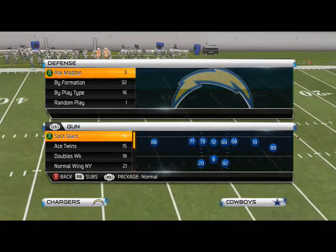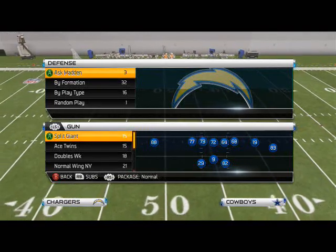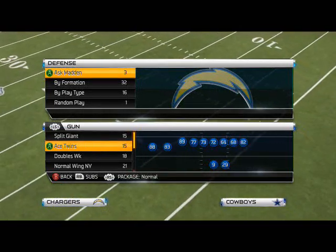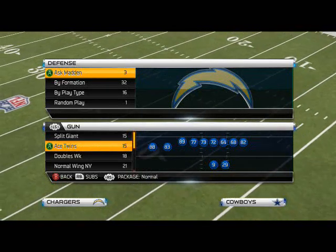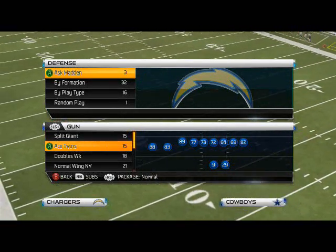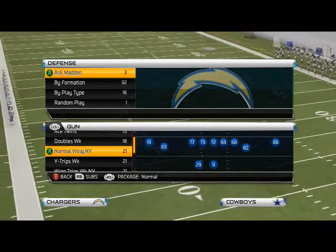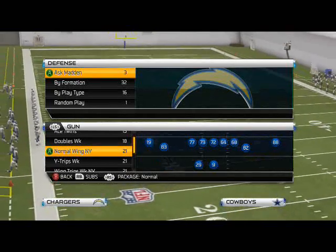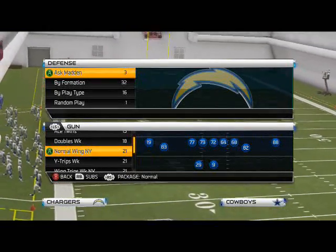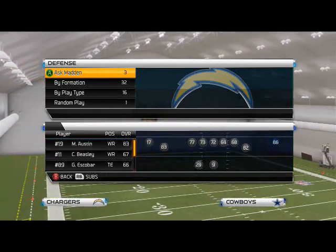What's up, Madden 25 gamers. In today's video we're going to be taking a look at the best red zone play in Madden 25. This is probably the best goal line play you want to run - it works at about the seven yard line and in. This comes from the New York Giants offensive playbook and the play we're going to focus on is the Giant Slot Trail.